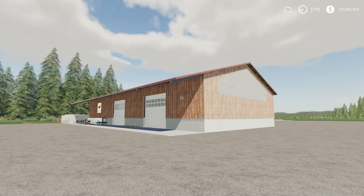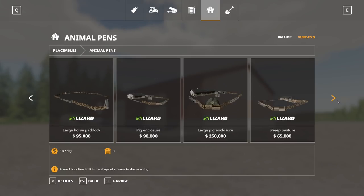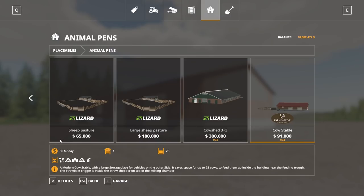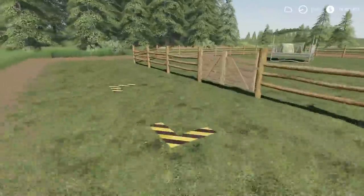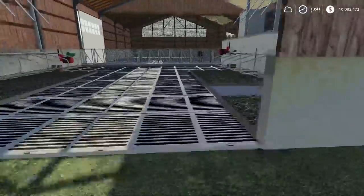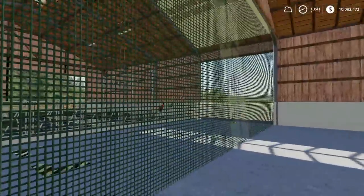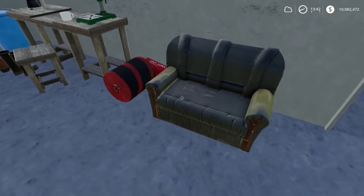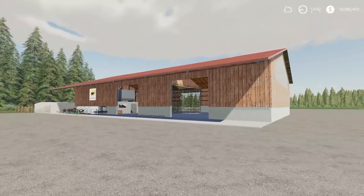Our final mod for the day is the Modern Cow Stable, by Farmer5Tom. This is 40.71 megabytes, for PC and Mac players only. It requires the Manure System mod — without it activated in-game, the placeable simply doesn't appear. With Manure System active, it shows up: $91,000 to buy, $50 a day, and holds 25 cows. The cow trigger is clearly marked. It's a pretty cool little barn. You can drive through it and there's a pasture area alongside. That is the Modern Cow Stable and our final mod for today.